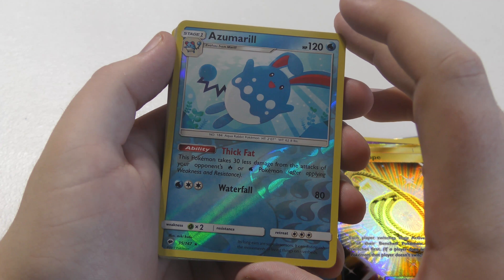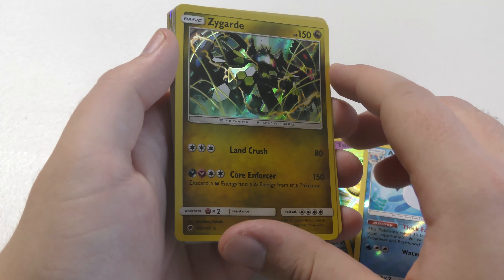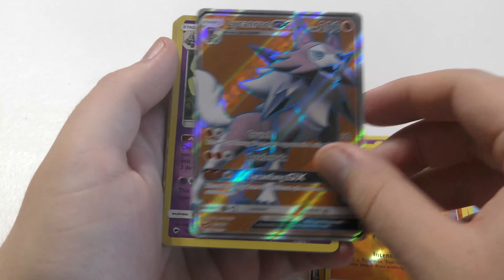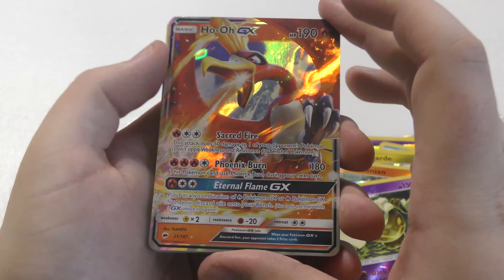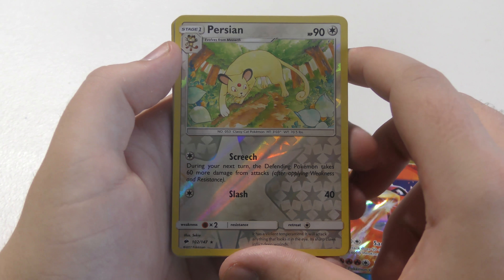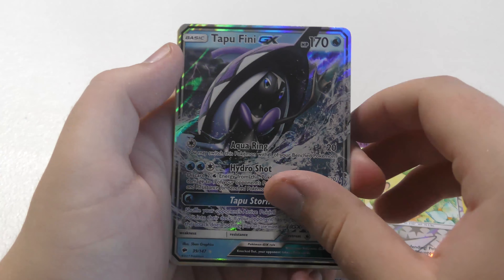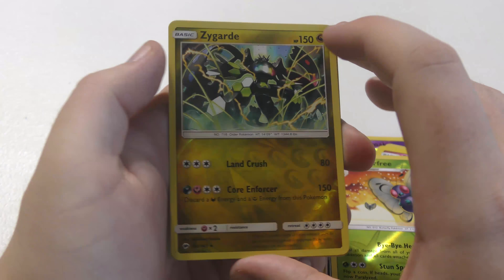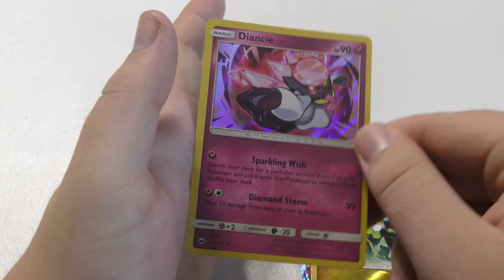Asmriel — a reverse holo rare. Zeraora — a holographic rare. Buzzwole — a reverse holographic rare. Lycanroc GX. Dusknoir, a reverse holo rare. Ho-Oh GX, one of the stars of the show for this set. Persian, reverse holographic rare. Tapu Fini GX again. Diancie, a rare. Butterfree, reverse holographic rare. Zeraora, a reverse holographic rare — I feel like I've said it a different way every time. Dansee, our holographic rare.